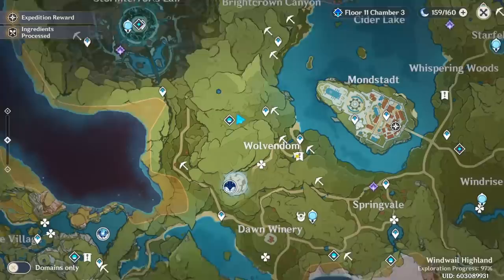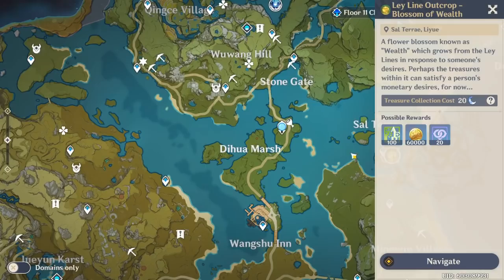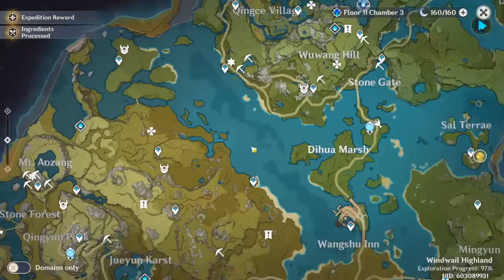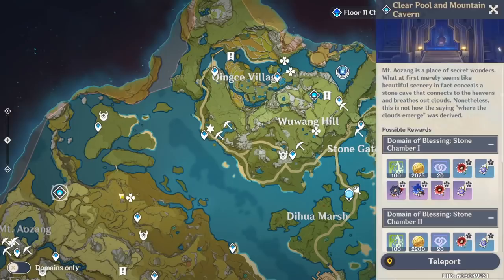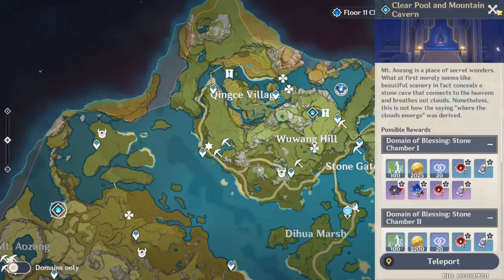At AR 45 you can clear a domain three times with one fragile resin, still get 300 AR XP, and get 180,000 mora — whereas a lower-level player gets much less. I'd recommend saving it as long as you can, but feel free to use some if you're bored or really close to a milestone like AR 40 or 45. For maximum efficiency, save some for events, and remember that at AR 45 you're guaranteed a five-star from artifact domains.